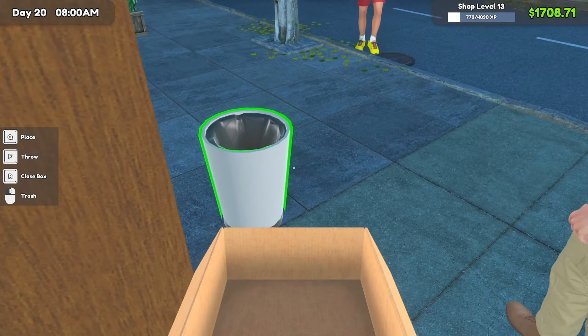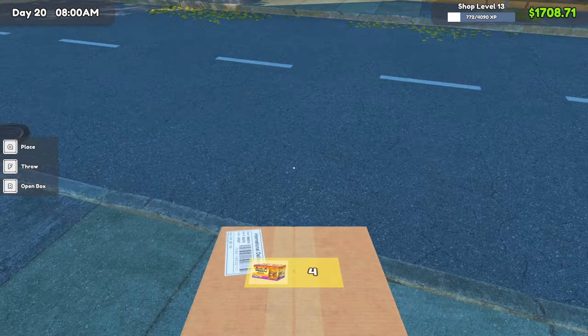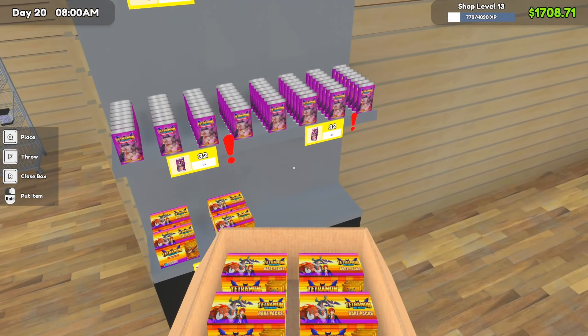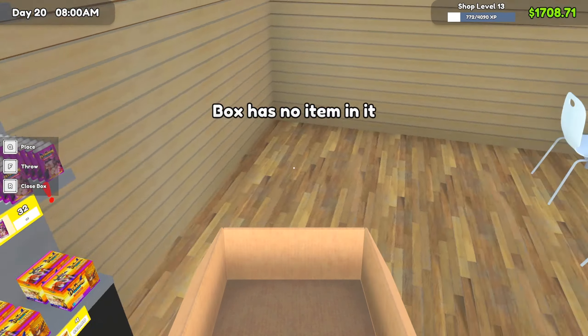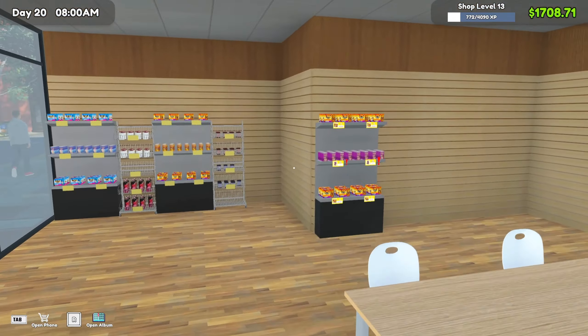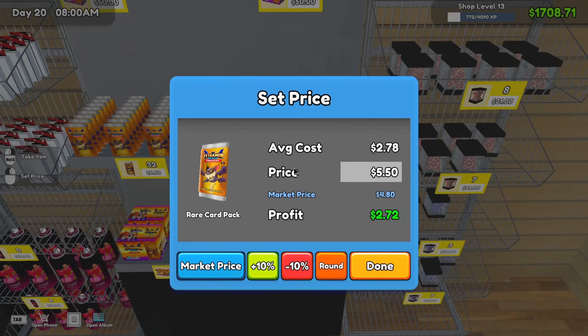I did buy the blue dice — I said I was going to do that. But before I do anything else, I've got to set that price because I don't want to forget it. Let's do a quick comparison — the market price is $4.80 and I'm doing $5.50. I probably could increase that one, but I'll leave it for now. The market price on this is $7.41, and that's just giving me a profit.